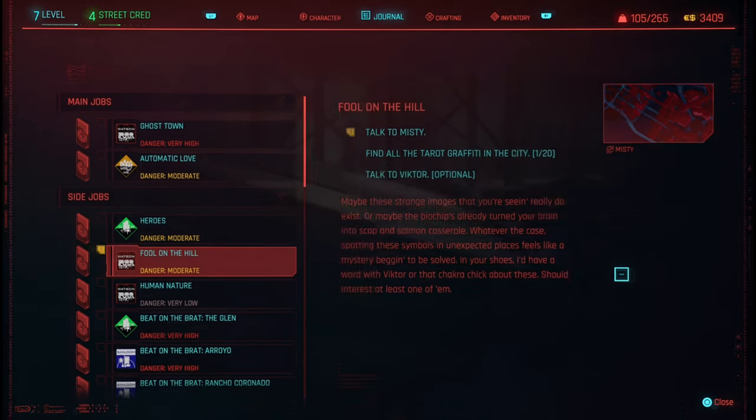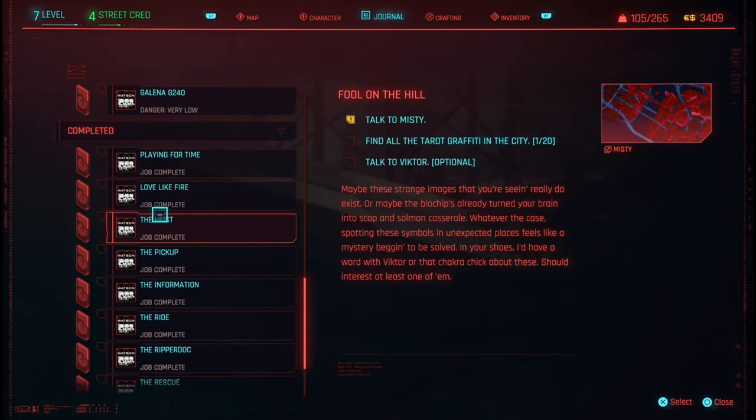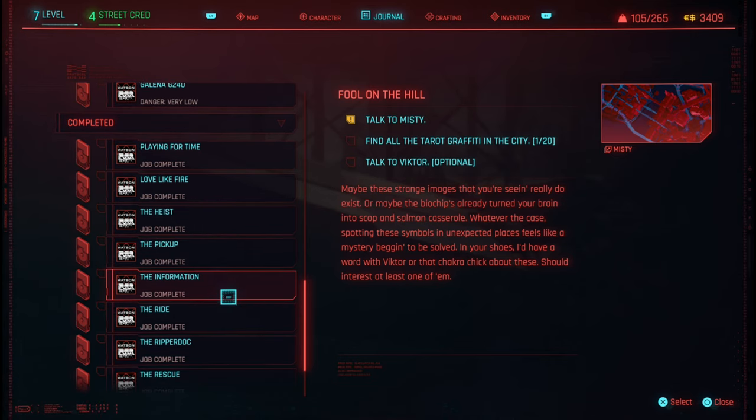What is up, it's Matt from Skullbusters and today we're on Cyberpunk. This is going to be the trophy called The Wandering Fool. You need to collect 20 tarot cards — 20 tarot graffiti around the map. You unlock this mission once you have completed the ride, the information, pick up the heist, love like fire, and playing for time. You cannot collect these graffiti or cards before any of this, so it has to be done after Playing for Time.